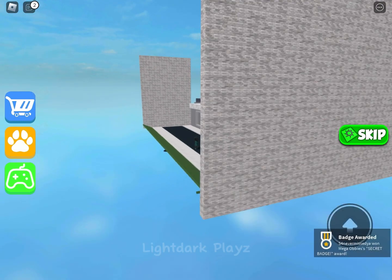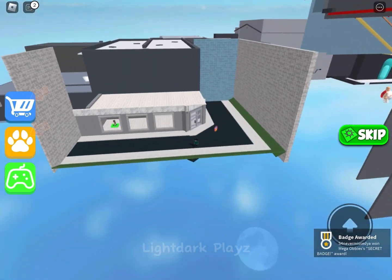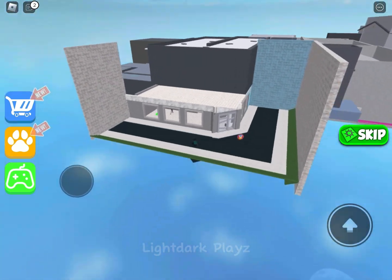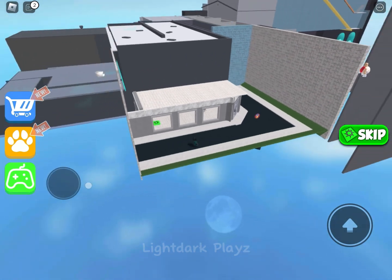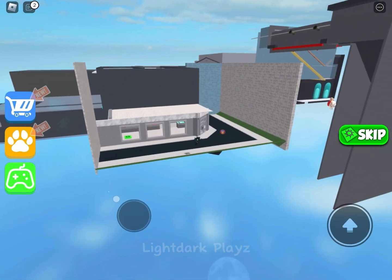This is the stage where you can glitch out, and basically you're outside of the map now. And you can see everything — it's not designed at all. It's just that.